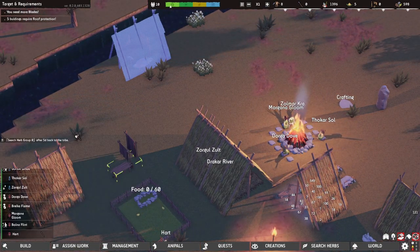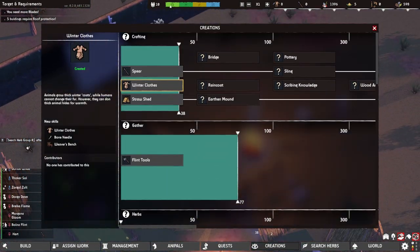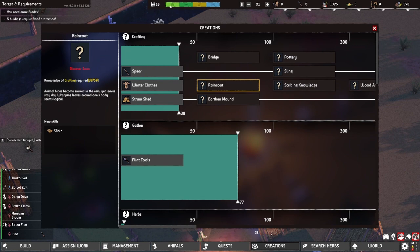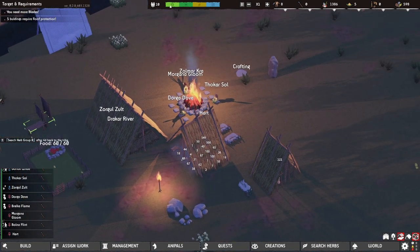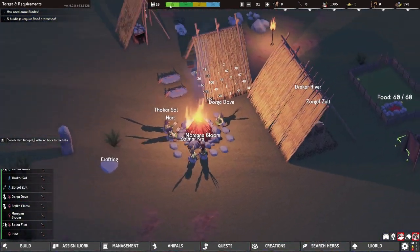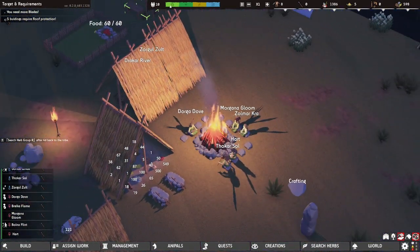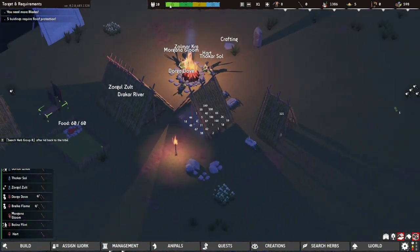Primitive Society Simulator has an intuitive interface that makes it easy to control, but it can take a while to figure out what the tribe needs. More than just resources, the tribe's equipment and health need to be managed, and while all of this can be automated, it still might take some trial and error to figure out the process. It's not an extremely complex game, but a little bit of patience is still required.